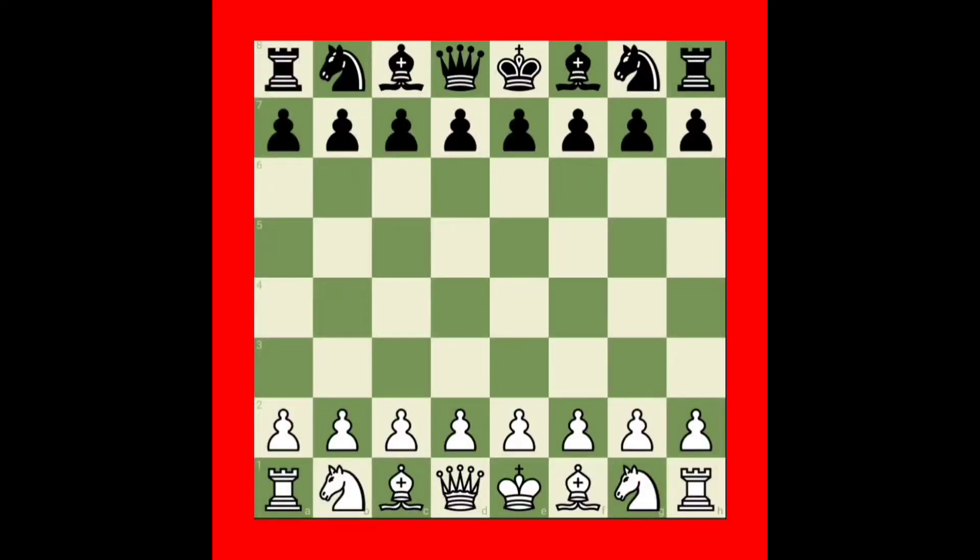Welcome to our channel Ramush Chesh Chaturanga. Today's trap name is the Catalan Opening. This is also one of the best opening variations.